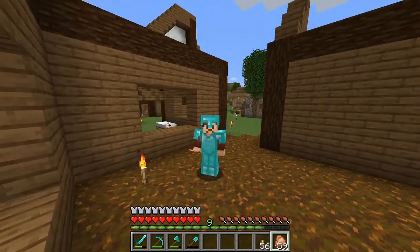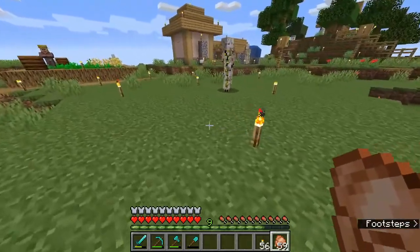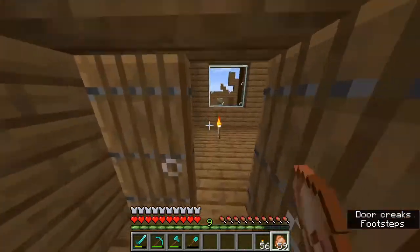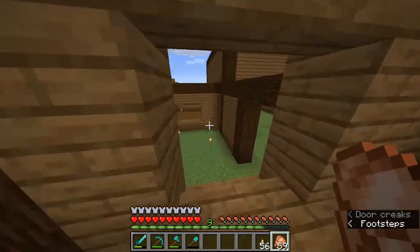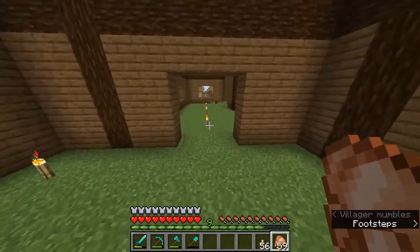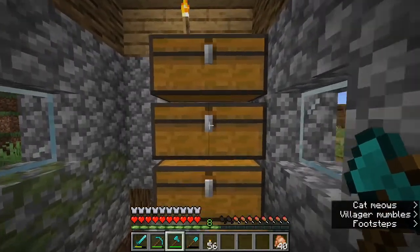Welcome back guys, here we go — we are in episode eight! This is moving along beautifully, we have so much done. As I said last episode, today is all about the wool. We are going to mess with some sheep today and make sure they give us all the wool possible with our farm. First, I'd love to show you a little bit about wool farms and teach you how they work — they're very simple, just a couple of blocks.